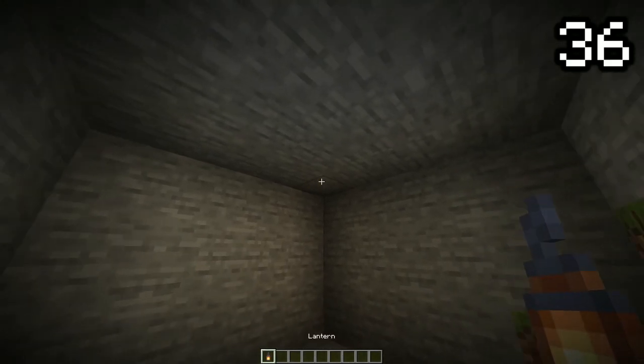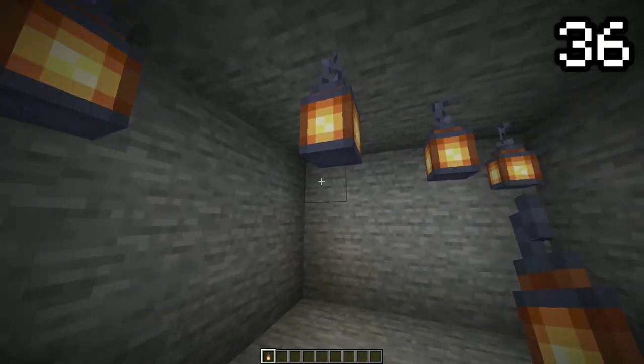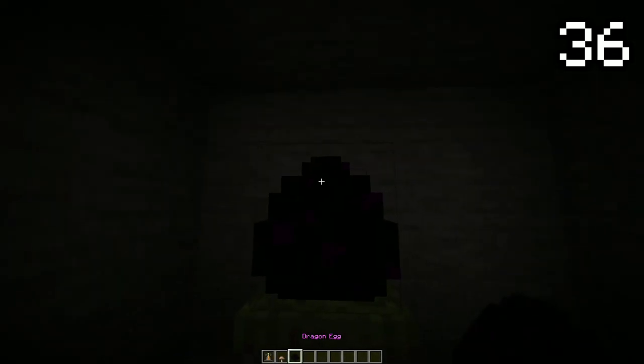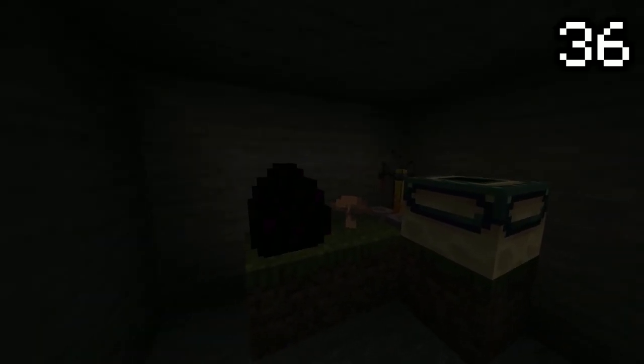Light levels are something we all have to deal with to stop mob spawning, but there are many blocks that emit light you probably didn't know about. For example, brewing stands, brown mushrooms, end portal frames, and even the dragon egg all emit light. These are however the worst light emitters in Minecraft, only emitting a light level of 1.